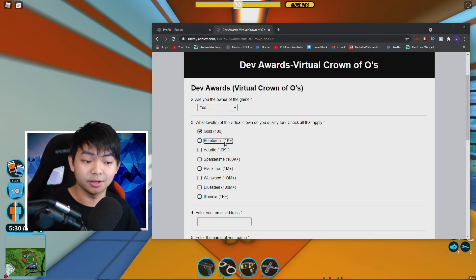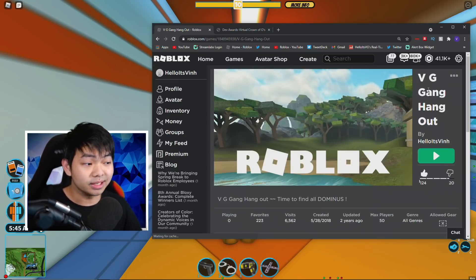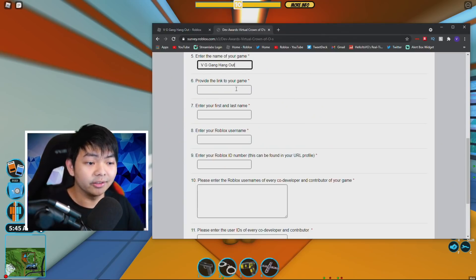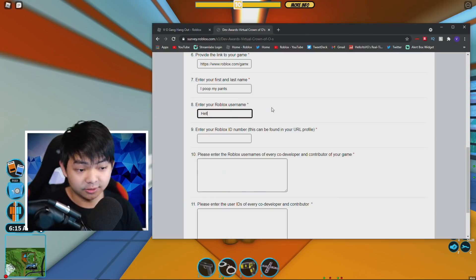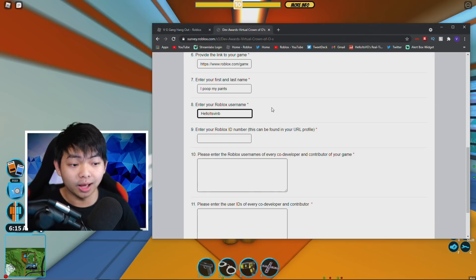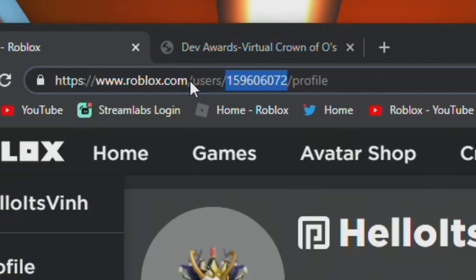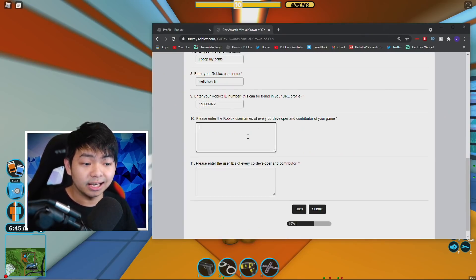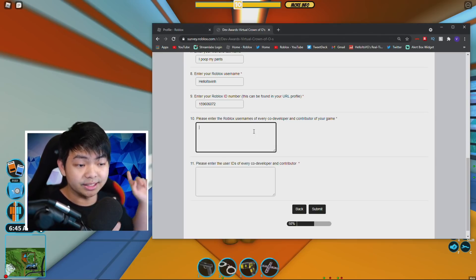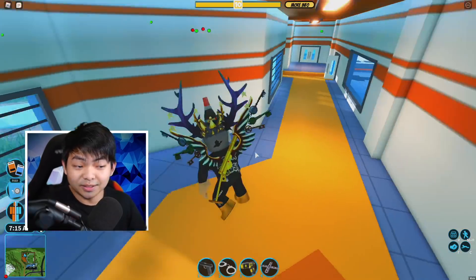If you have a lot of players in your server, go ahead and apply for the gold crown. You have to fill in your email, the name of the game, put the game link at the top, your first and last name, and your Roblox username. There's also an ID on your Roblox profile — copy that and place it in. Numbers 10 and 11 let you add someone else you want to give the crown to, or someone who helped build your game. Since I already submitted the survey, I already got the crown.